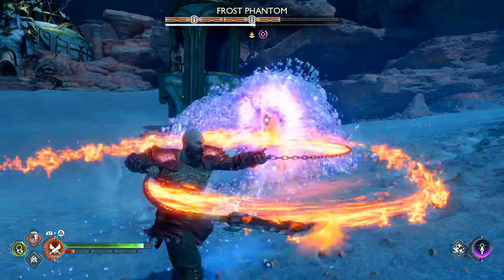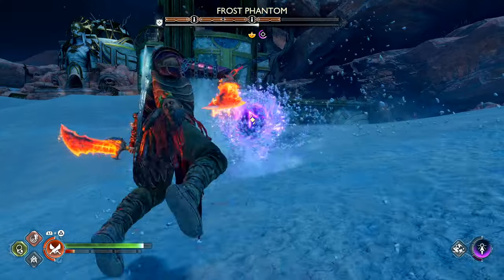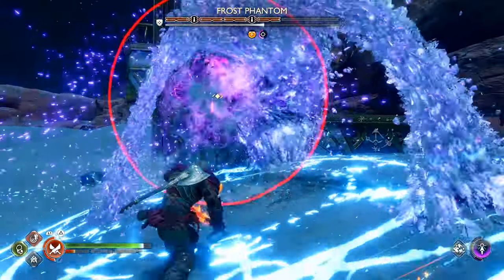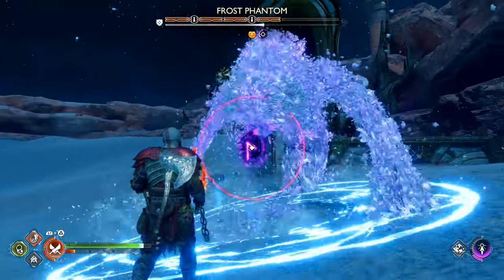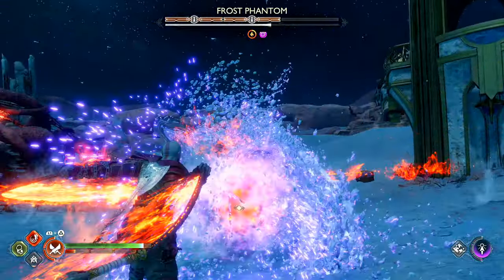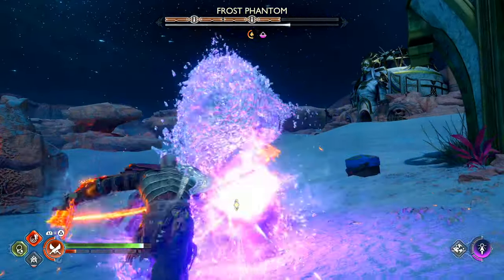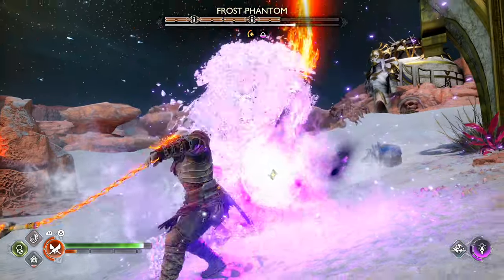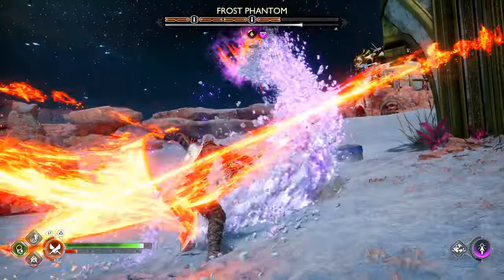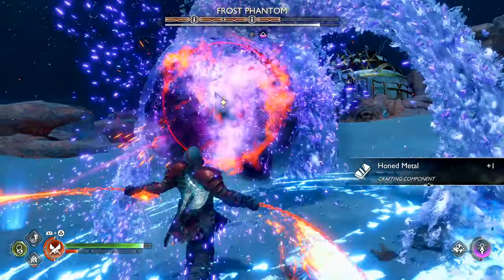You can also see here that if you do enough damage quickly, it seems you can stun the Frost Phantom without full-on stunning it, which will allow you to build up the stun meter even more. You'll notice that it just kind of lays there for a moment because you do so much damage so quickly that it just overwhelms it. So when it is laying there, you can just go crazy with your biggest damage possible and then build up that stun meter again.